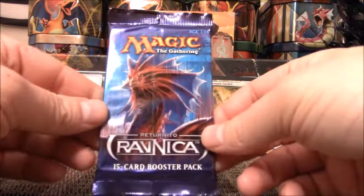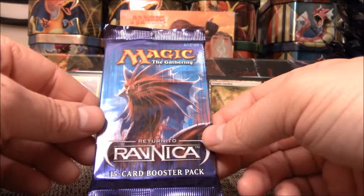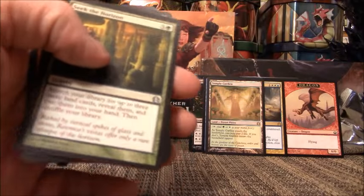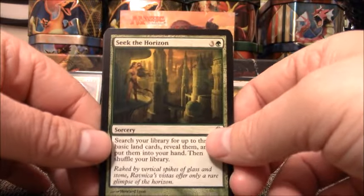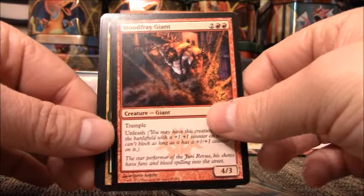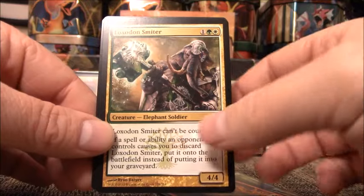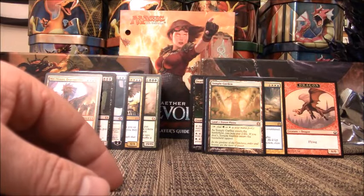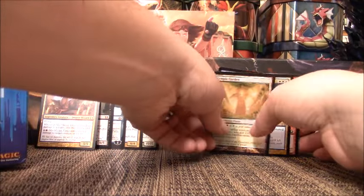Very last pack. I don't think we're in profit territory right now unless I pull something good out of this pack. Steam Vents would get us pretty close. Abrupt Decay or Chromatic Lantern maybe close. Seek the Horizon, Sky Knight, Blood Fray Giant, Loxodon Smiter — not going to get me there. But just for fun, let's take a look at what we have.